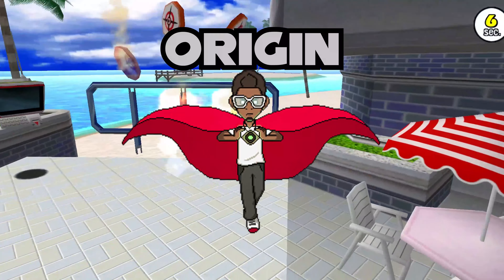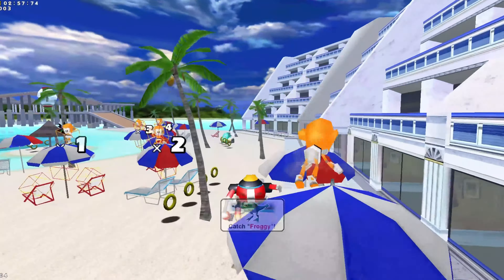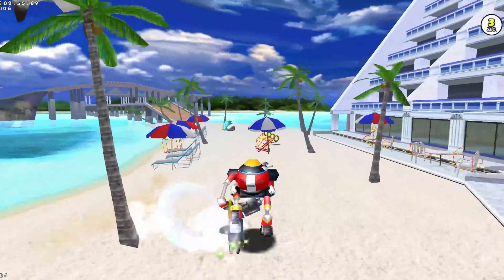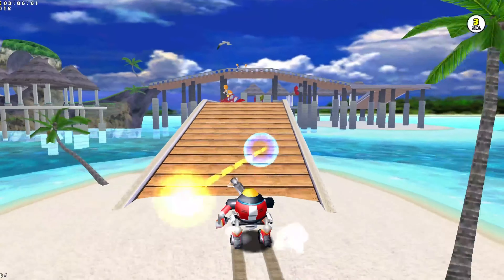Welcome to Origin Oracle. This is the segment where I take a deep dive into the origins of your favorite characters. To finish off Sonic Adventure, let's talk about one of the more sympathetic characters in the series: E-102, codename Gamma.